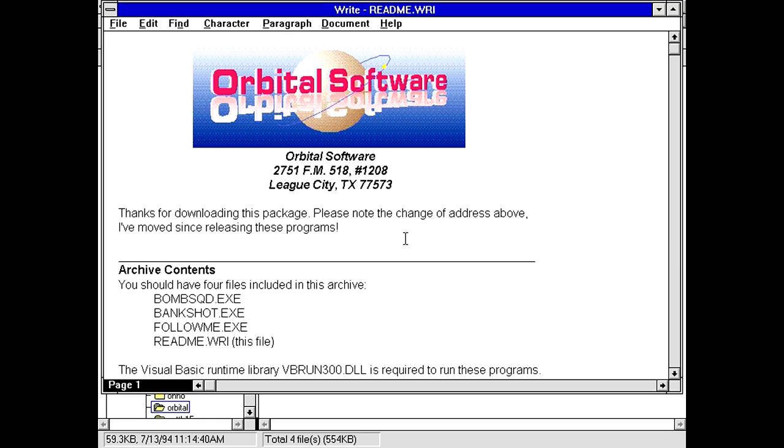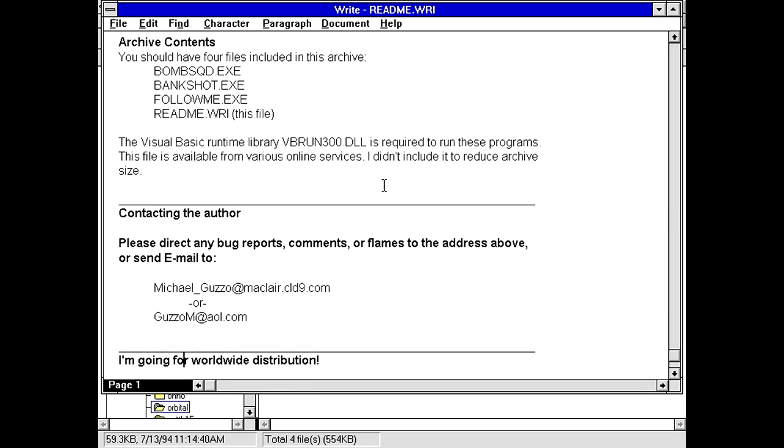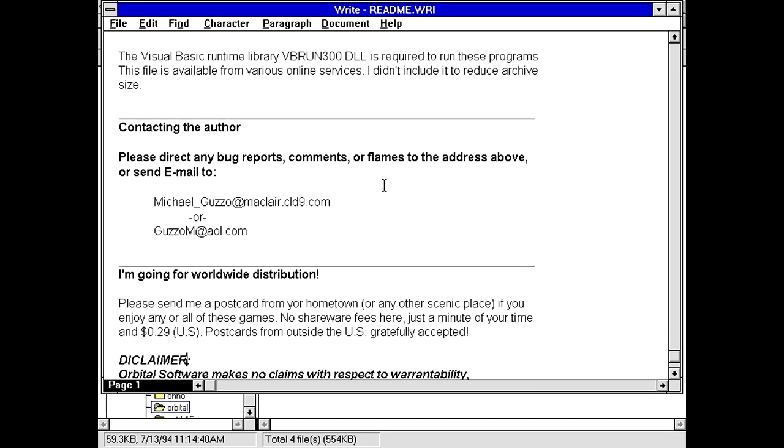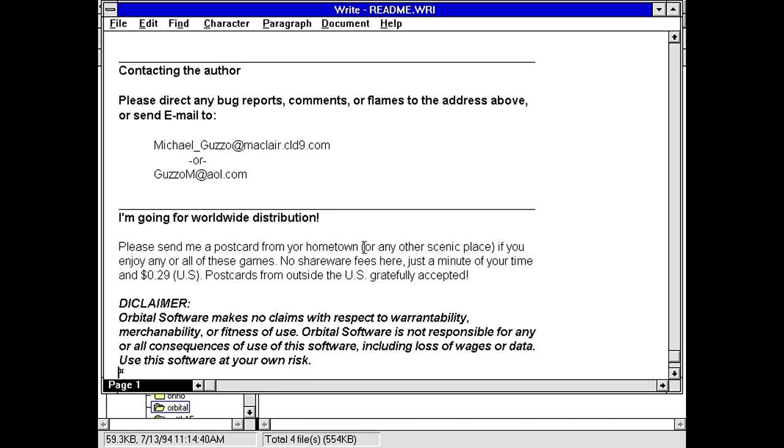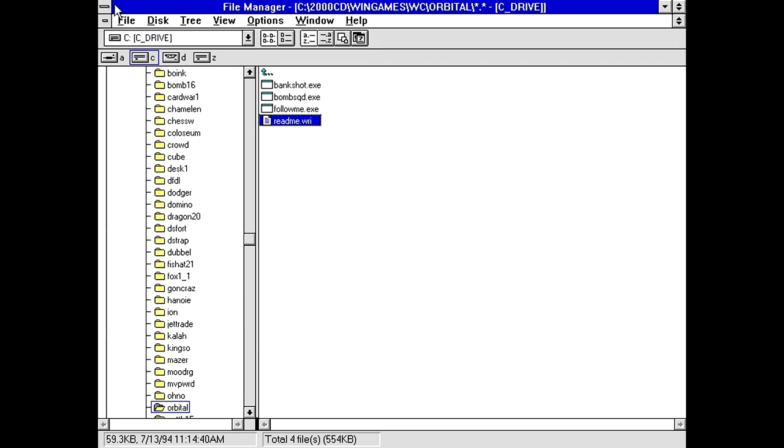Thanks for downloading this package. Please note the change of address — we've moved since last using this program. Probably not going to be there anymore after this many years. You should have four files included: bomb squad, bank shot, and follow me. VBRun300 is required — I believe that's already in the Windows System folder. The author is Michael Guzzo. Please send me a postcard from your hometown if you enjoy these games. No shareware fees — just a postcard. So it's basically freeware, three games for the price of free.